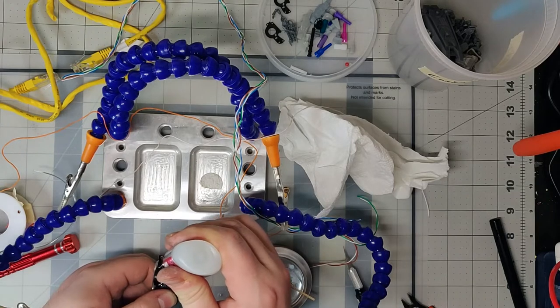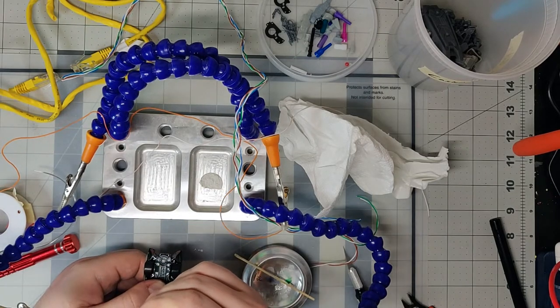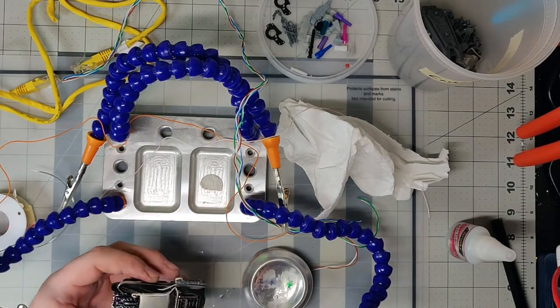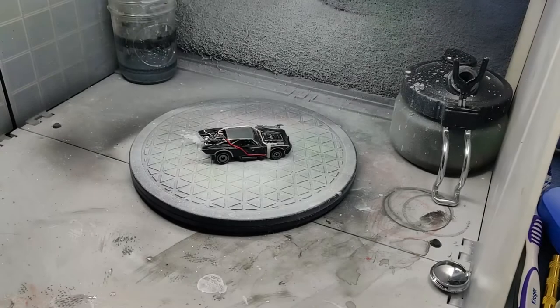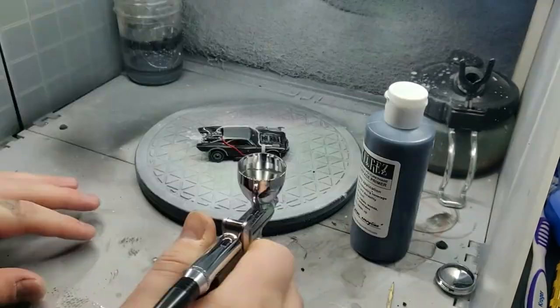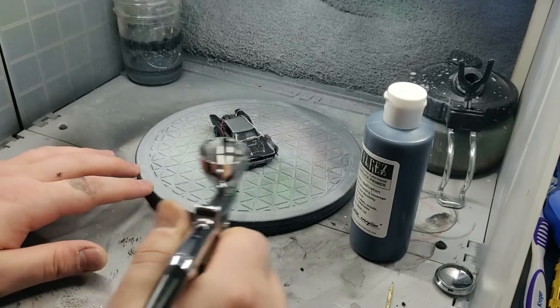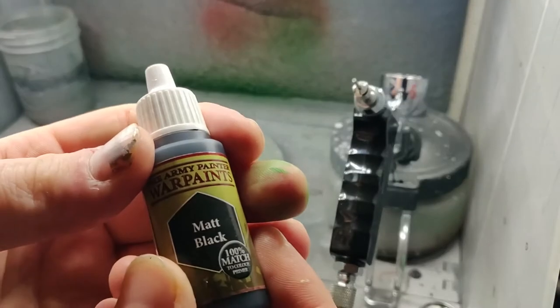I'll be painting next, so I sealed the car back up with a pretty big dollop of super glue where the rivets used to be. One last look before we put paint on this thing. And here we are over at the spray booth. I'm going to prime with this black primer. I don't really need full coverage on the primer - it's just there to give some tooth to the surface. And now it's time for the base coat - I'll be using this matte black.